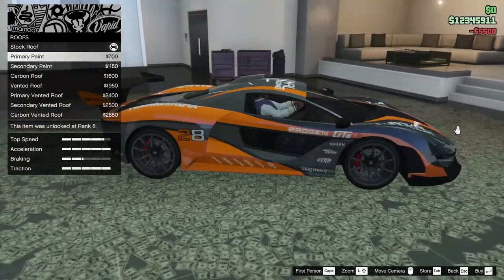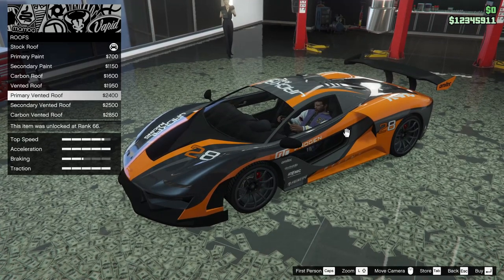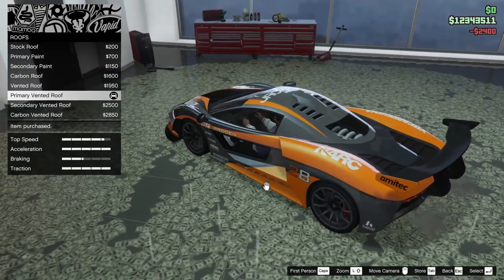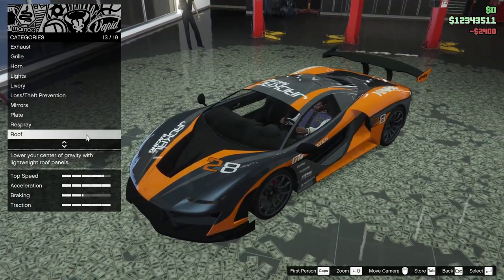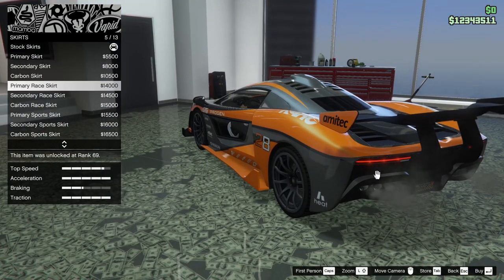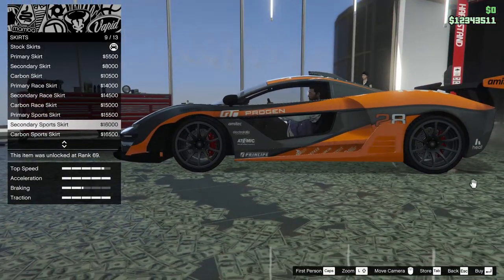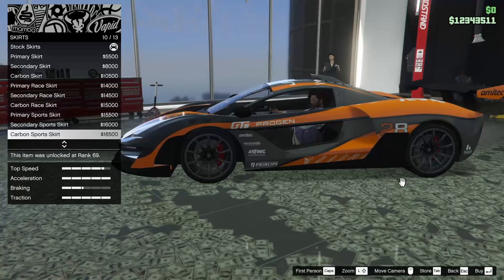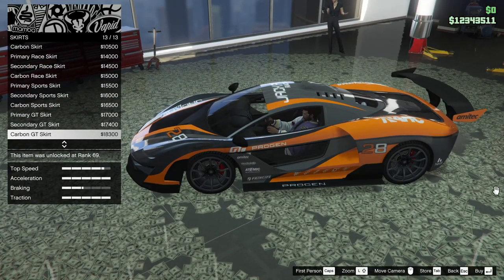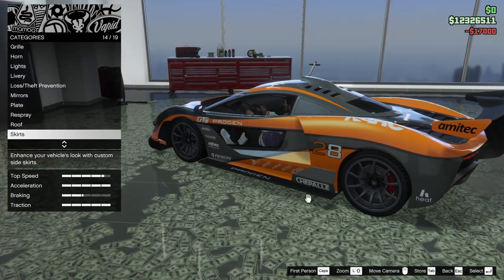For the roof we can do primary paint, secondary paint, carbon roof, vented roof, primary vented, secondary vented, or carbon vented. We're going to go for the primary vented — I like the look of the full livery on this car, I think that's sick. For the skirts we can do primary, secondary, carbon, primary race, secondary race, carbon race, primary sports, secondary sports, carbon sports, primary GT, secondary GT, or carbon.